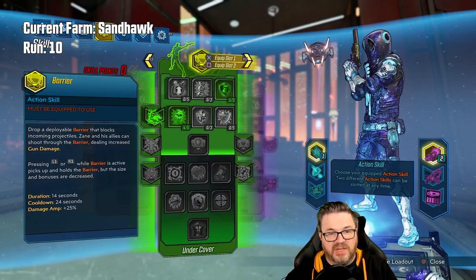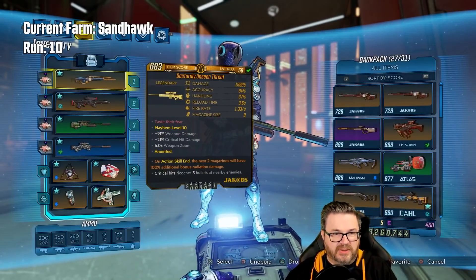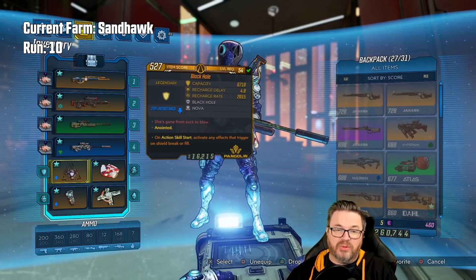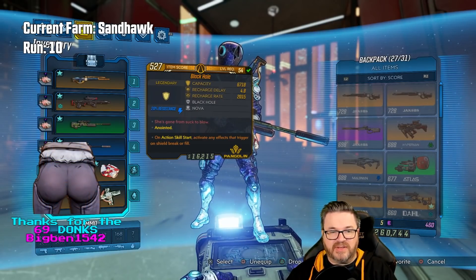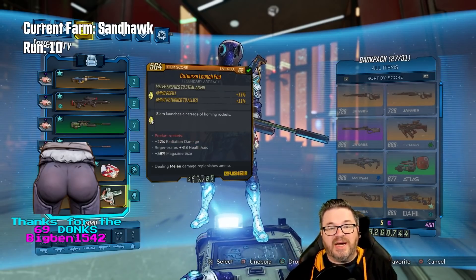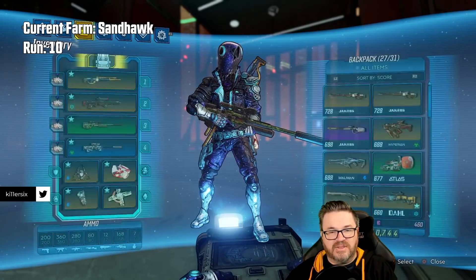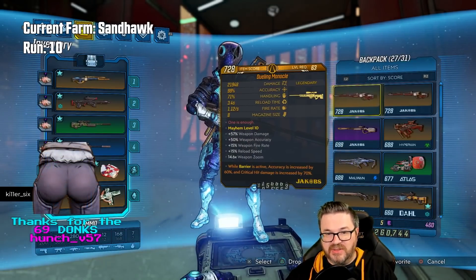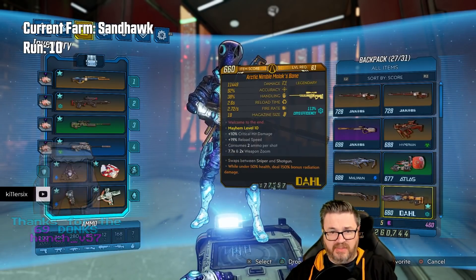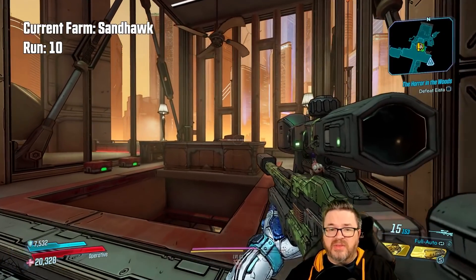Welcome back to the sniper Zane playthrough. We had gotten some pretty dope gear including an Unseen Threat, a Sand Hawk, and a Black Hole shield with on-action-skill-start trigger for shield-break effects, which has been a lot of fun. We got a god-roll Cut Purse with mag size and radiation damage — so good. We got a world drop Monocle from Katagawa, and also a Malik's Bane.